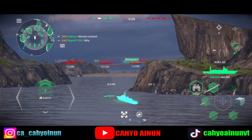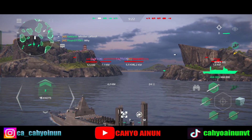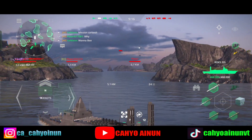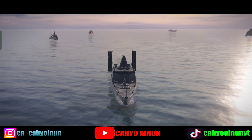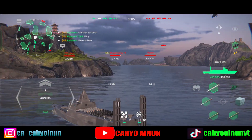Come, battle stations. Missile silos, transfer target package Alpha Bravo 22. Ahead, 15 knots. Left turn, take course zero seven zero.